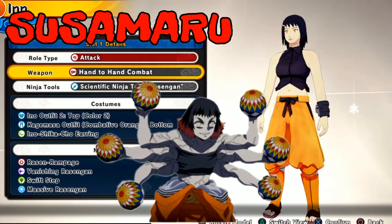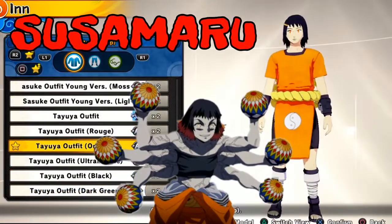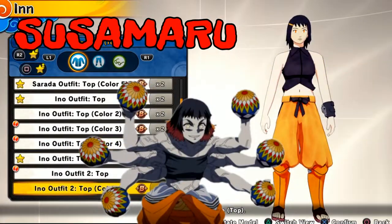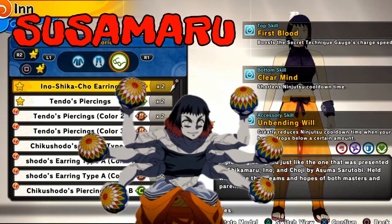Next up, Susamaru. She was a demon as well. She threw those little play balls you get from the store, so get your Rasengan — banishing Rasengan, anything works. She also sprouted arms like a spider, it was crazy.